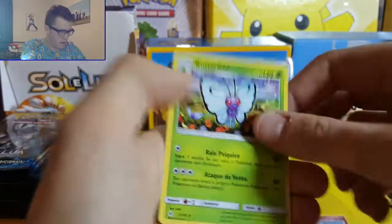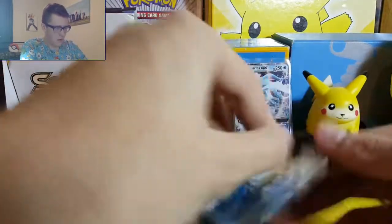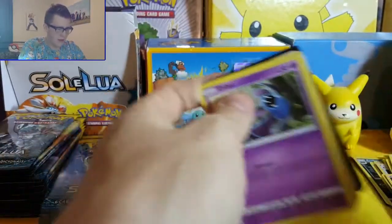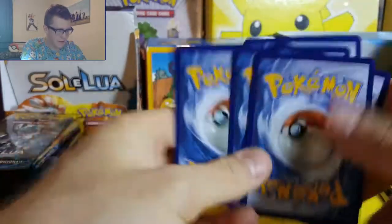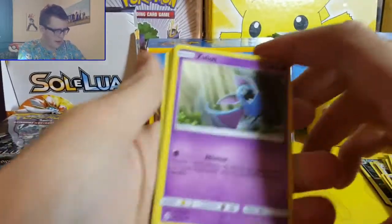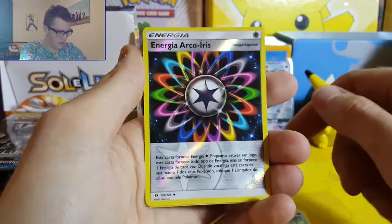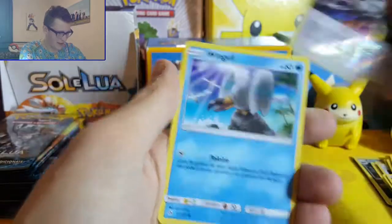Bounsweet, Granbull, Butterfree. So we're hoping that like with the other packs, there's a certain amount of secret rares and hyper rares and GXs in each box. Zubat, Poplio, Fairy Energy, Energia, Argo Iris, Argo Iris.